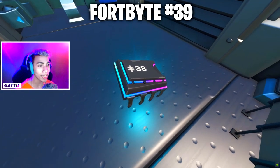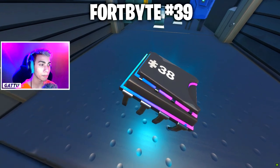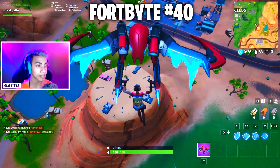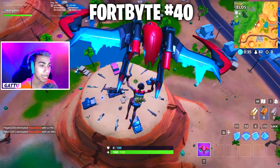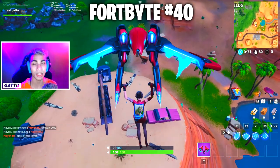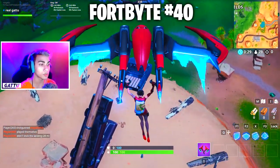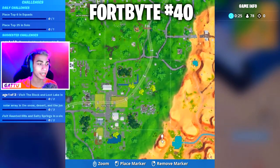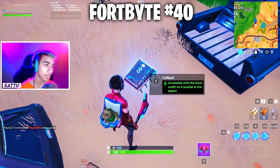Fortbyte number 39 is awarded for completing 6 challenges from week 2. Fortbyte number 40 is accessible with the Demi outfit on a sundial in the desert — equip the Demi outfit and go to the sundial next to the oasis and the truck stop sign to complete the challenge.